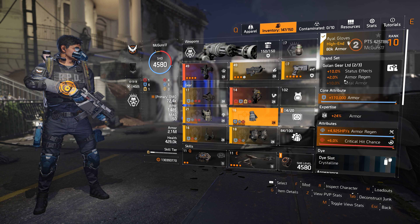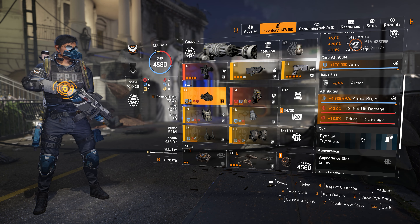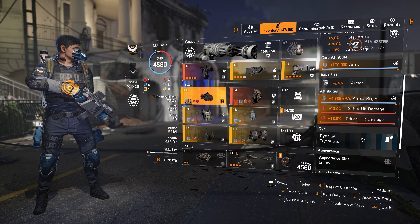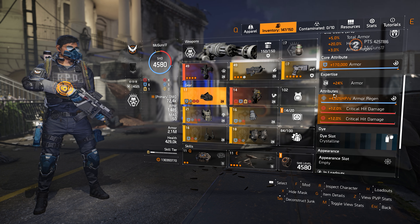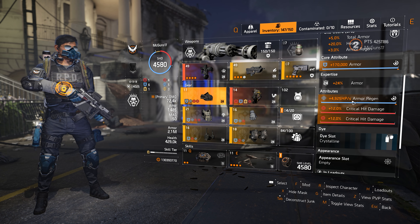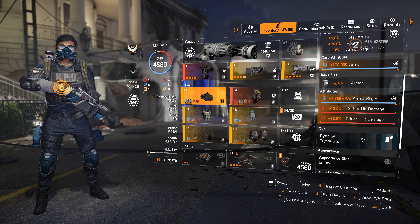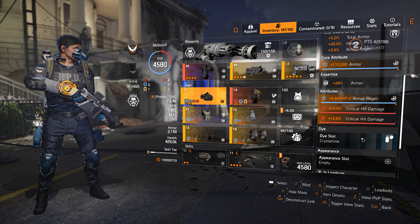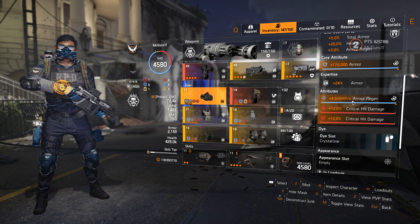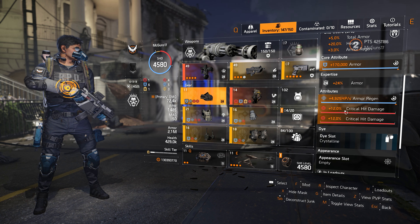All of the core attributes on these gears are going to be core attribute armor — that's all we have and all we want for this build. For the attributes, there are two choices. One is armor regen on every single piece, and the second attribute can be all crit damage. Because of the Ouroboros mods, we're going to be able to hit that 59% crit chance by just equipping 3 crit chance mods.